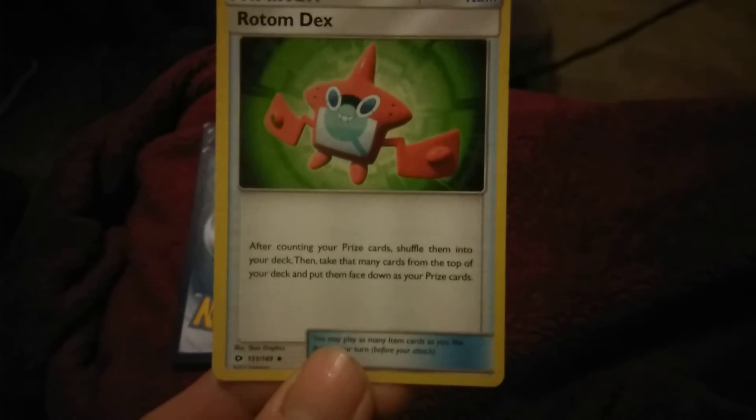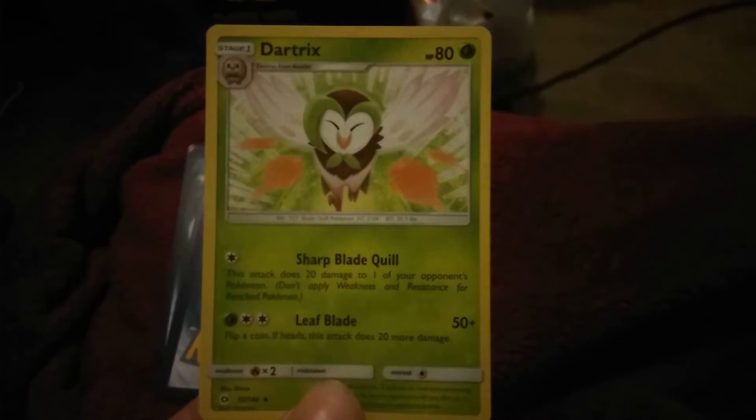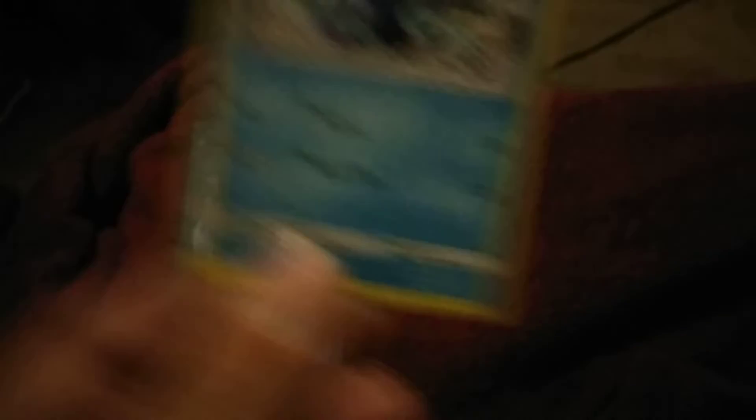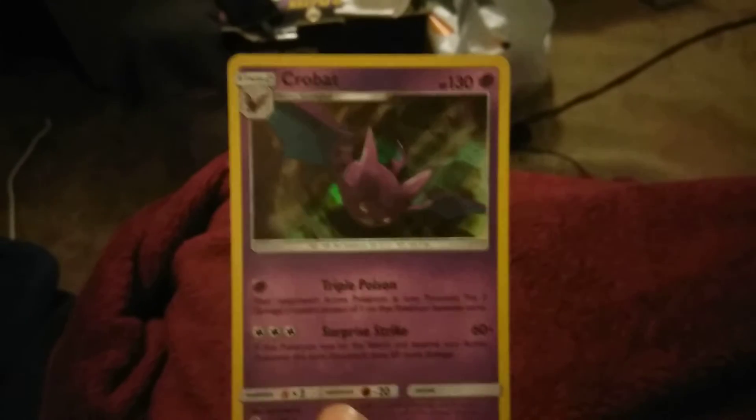Second pack, Sun and Moon Base Set: Rotom Dex, Nest Ball, Dartrix, Psychic Energy, Steffle, Popplio, Zubat, Shellder, Yungoos. The reverse is Stoutland, which is also a rare. And the second rare is holographic Crobat.